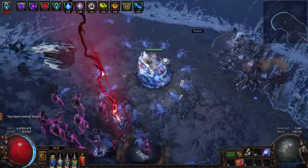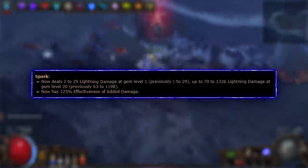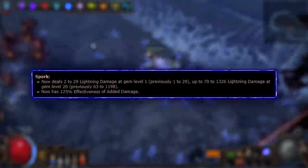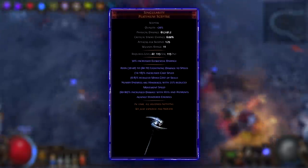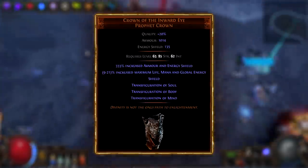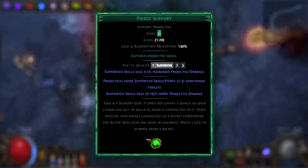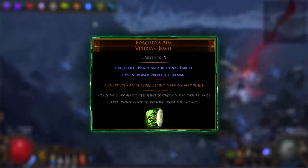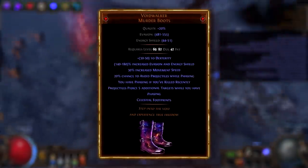Spark Inquisitor — a simple, old build that was forgotten because of Aura Stacker. Spark got a nice buff in the last league, so the nerfs barely touched it. We'll use Inquisitor, which got a pretty good buff in this league. Singularity, Saffel's Frame, Crown of the Inward Eye, or the Gull are good and cheap items for this build. Also, we need a source of piercing — it can be a piercing gem, Poacher's Aim Jewel, or Voidwalker Boots. So if you want to use Spark, this is gonna be the best option.